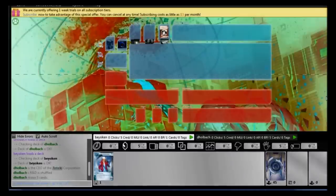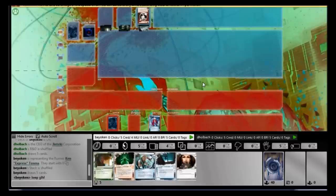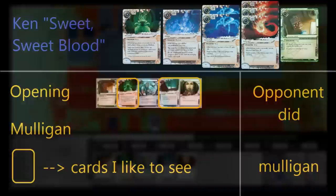Hi everyone, today I'm proud to bring you this Ken Tenma deck versus Replicate Imperfection. I'm continuing on my quest to explore the source cards, so I'm using Ixodide from the Data's Data Pack. This deck is basically revolving around this card.